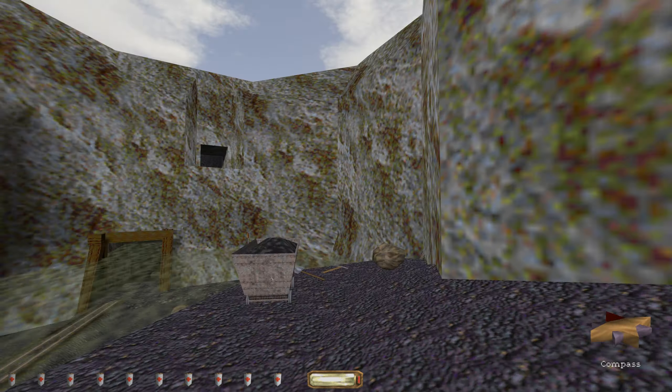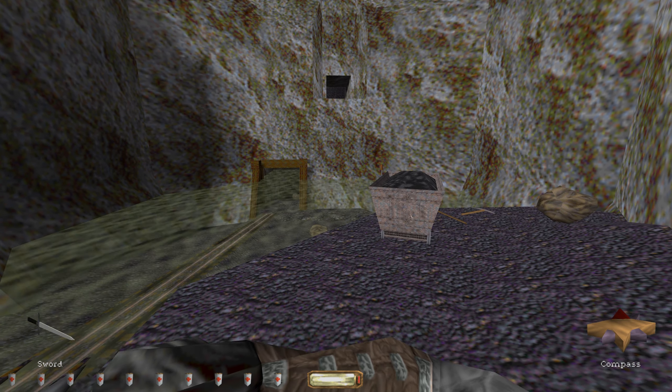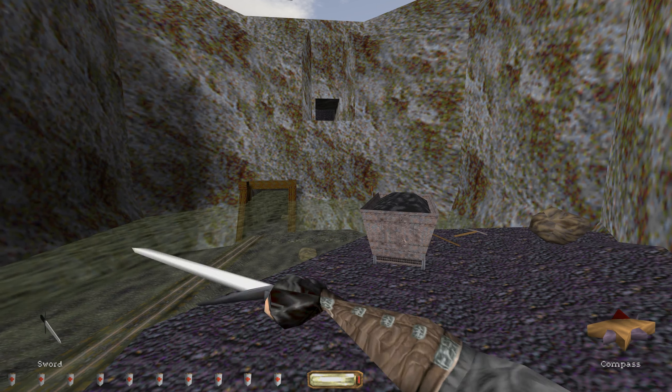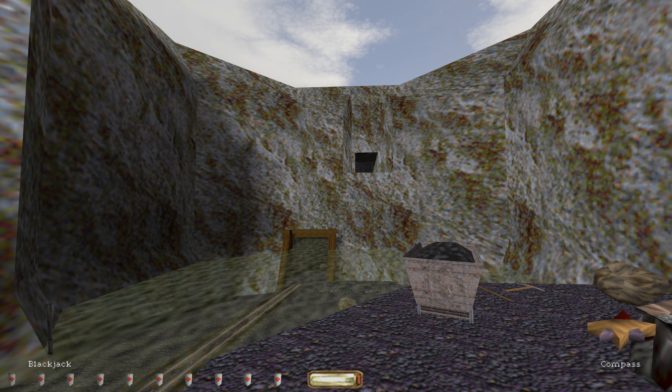I don't know if you can see that in the video, but I'm moving the mouse just the same distance, but it's lower. And if I go to the menu, now it's back to normal sensitivity. You can really feel it when you're moving around. So if you put your sword away it goes down, and then if you either go into a menu or you just swing it again, then it goes back to normal.